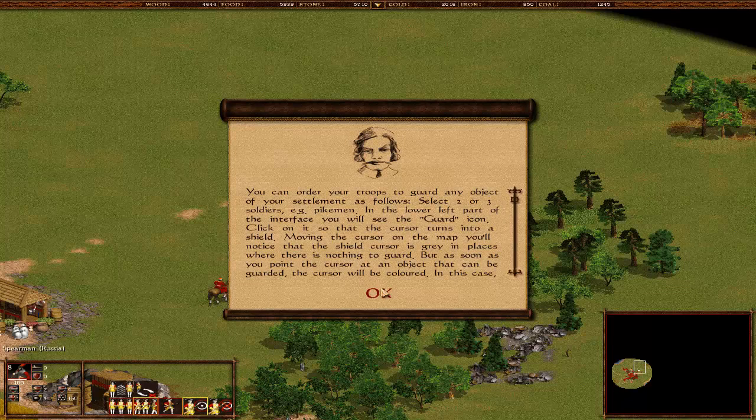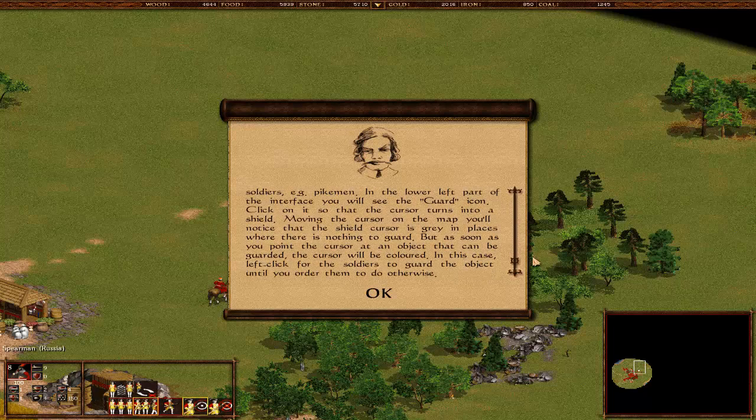Select the guard icon. You see these two guys and there's a window - click on it so that the cursor turns into a shield. Moving the cursor on the map, you'll notice the shield cursor is gray in places where there is nothing to guard. But as soon as you point the cursor at an object that can be guarded, the cursor will be colored. Left-click for the soldiers to guard an object until you order them to do otherwise.